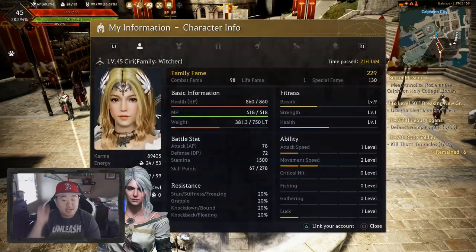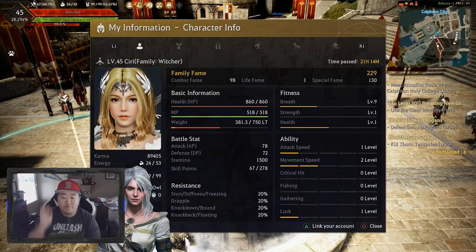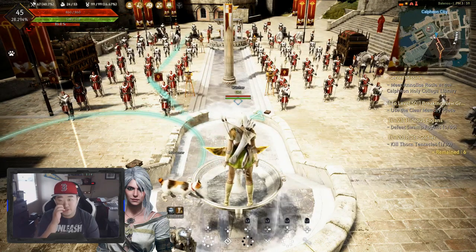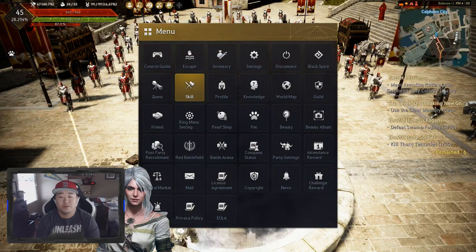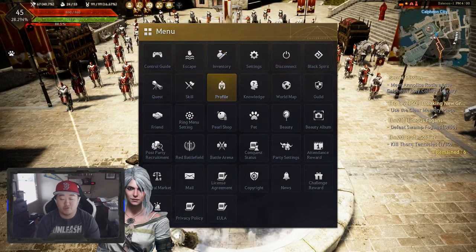Moving on to the combat abilities: attack speed, movement speed, critical hit, fishing, gathering, and luck. For fishing and gathering, there are different outfits that you can get — both purchased or acquired for free. There are multiple different outfits for fishing and gathering, and that's the way you increase those stats — pretty simple and self-explanatory.